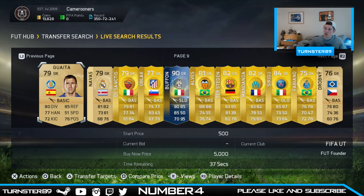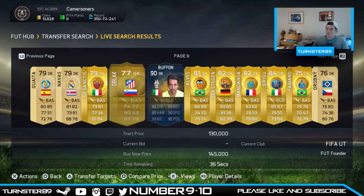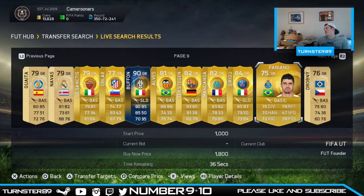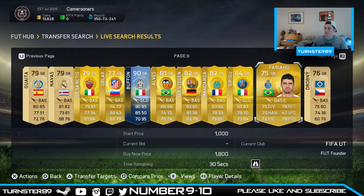We are on page 9 now. Let's generate another number and we get number 10 — so counting down to position 10 on the page — and that's Fabiano. I'm not very happy with Fabiano but he's just going to have to do.